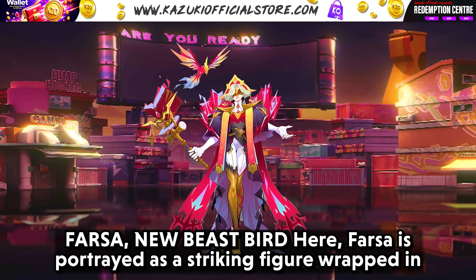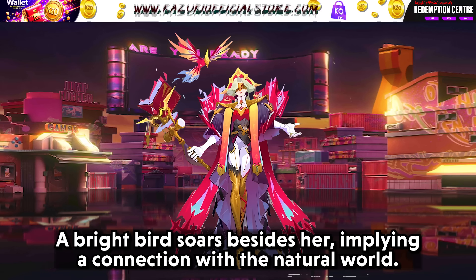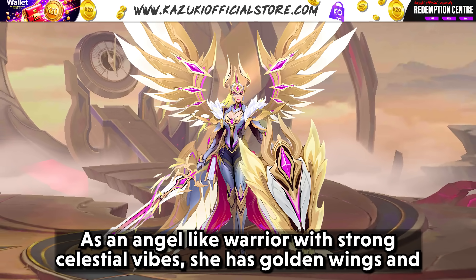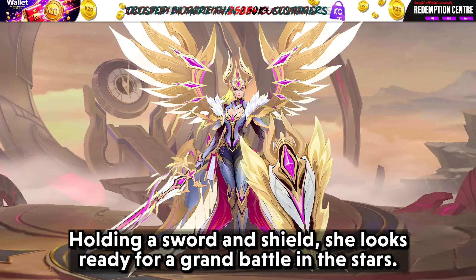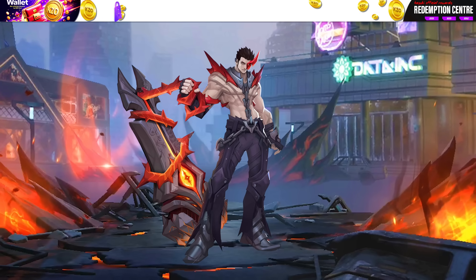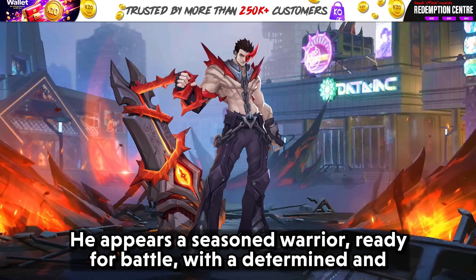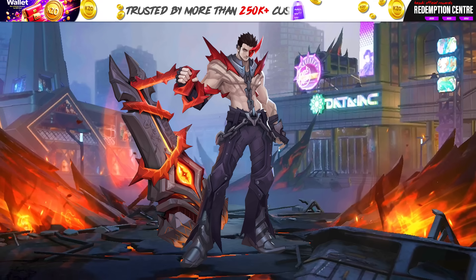Farsa Neobeast Bird: Farsa is portrayed as a striking figure wrapped in mystery and grace, holding a sceptre with a cape billowing with bright crimson spikes, a bright bird soaring beside her. Freya's revamped skin War Angel shows her as an angel-like warrior with golden wings, shiny jewel-decorated armor, holding a sword and shield ready for a grand battle in the stars. The new Foveus revamped look depicts him with a large fiery gauntlet symbolizing great ambition, appearing as a seasoned warrior with a determined expression.